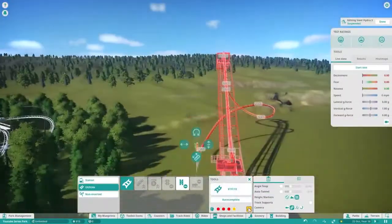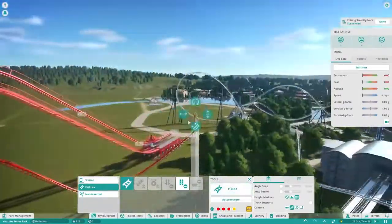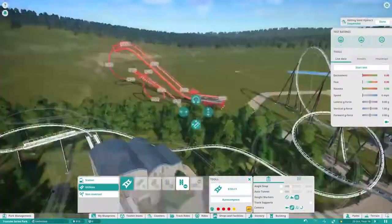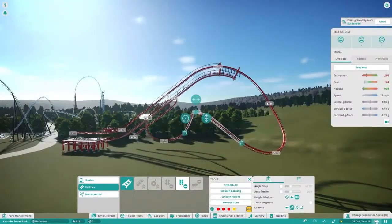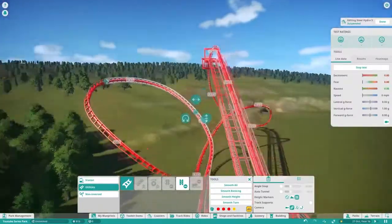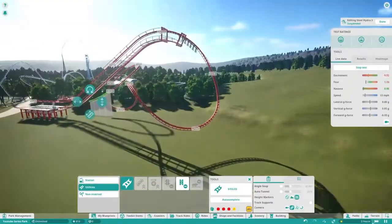One issue I had is that you can't put banking offset - so hardlining - you can't hardline the track on a suspended coaster because it's, you know, it's usually the swingy trains. So you can't do that, which means the actual track profiling was a bit hard to do, but I think it turned out all right.